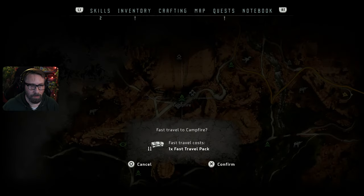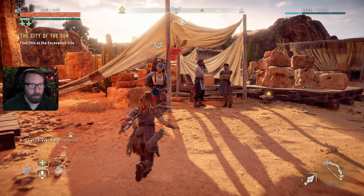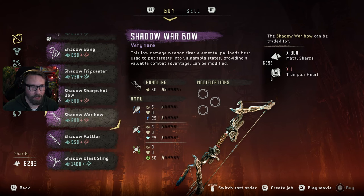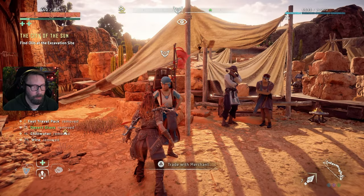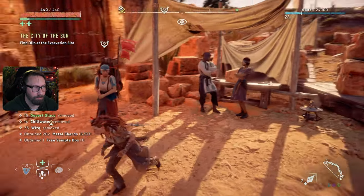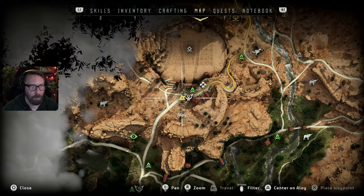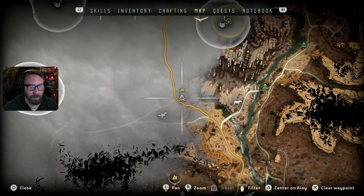Let's fast travel. The machines are everywhere - I want to talk to the merchant first. I'm wanting to pick up some weapons that do cold damage. It looks like we need a Trampler Heart for the Shadow Bow. We could also get a basic sling that does cold stuff, but I think we're okay for now. Let's head out.